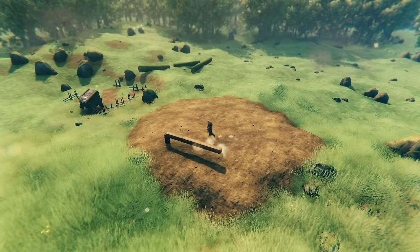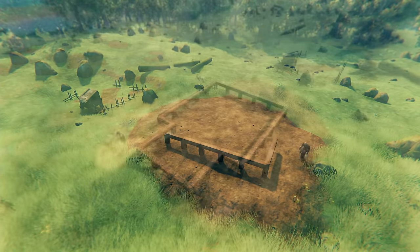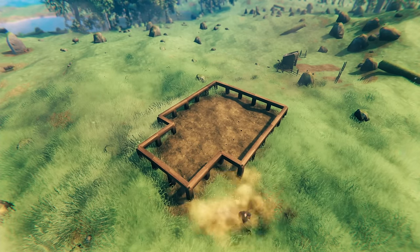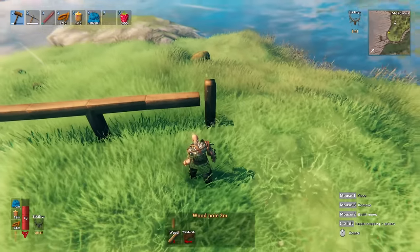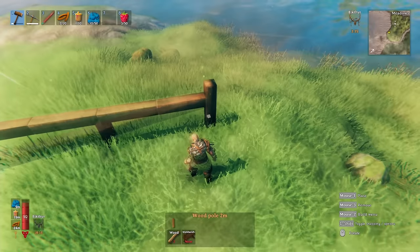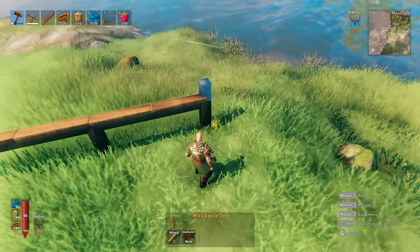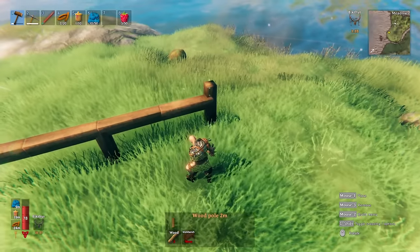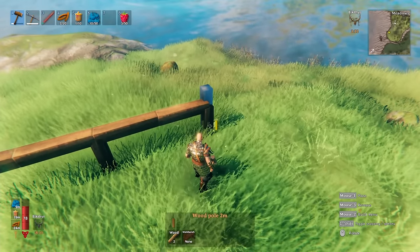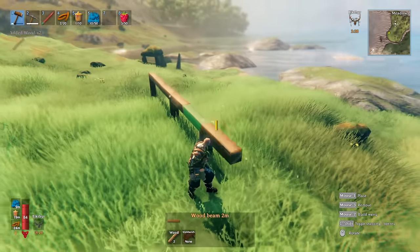Tip number one: using beams to make a flat area space for your building. If you've watched any of our videos, almost every one of them starts with a beam foundation. The reason is so I don't have to spend time terraforming the land to make it flat. You might find an issue where you can't connect a vertical beam to a horizontal beam so it touches the ground, as sometimes a snap point won't generate. A simple fix is to place a free-place beam next to the horizontal beam — this will generate a snap point allowing you to place a vertical beam going into the ground. This is actually why I'm destroying the beams at the start of my videos.